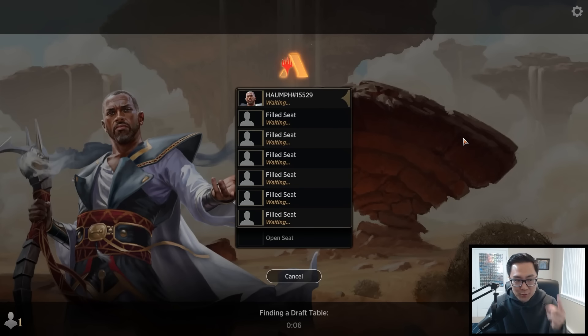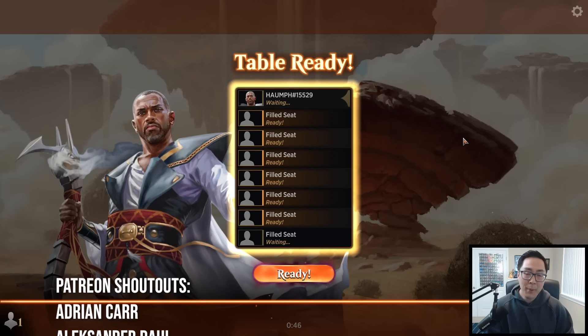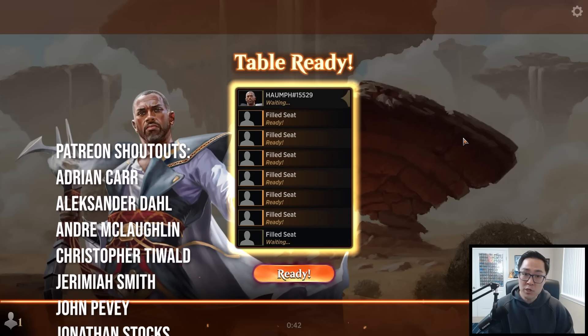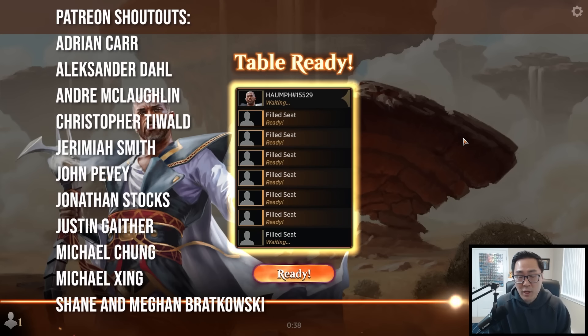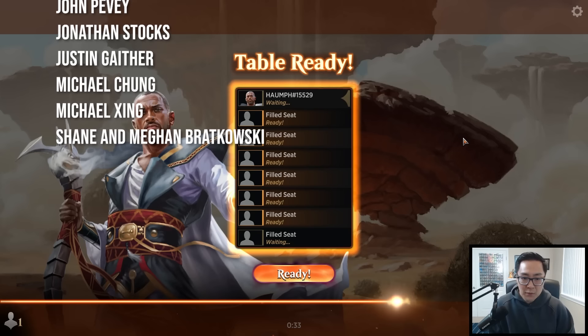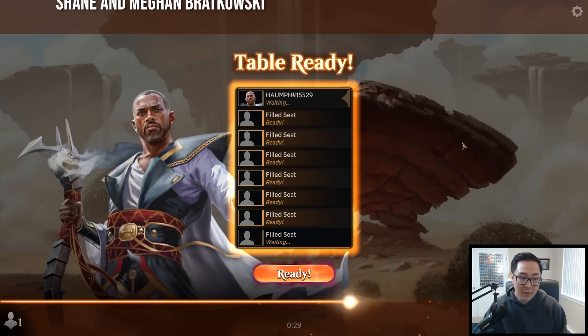What about Bristlebud Farmer in back-to-back-to-back drafts? Somebody run it through the calculator and just tell me the odds. Now before this draft starts, if you wanted to support the content I do have a Patreon channel - shout out to all the current patrons. I really do appreciate your support. The Patreon is the best way to support the channel outside of watching these videos. The link is in the description below with lots of extra bonuses and features.